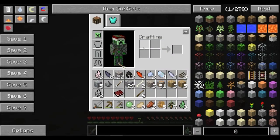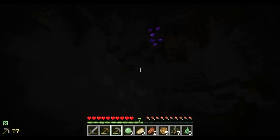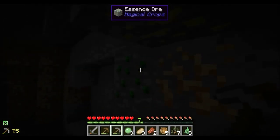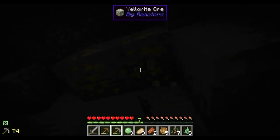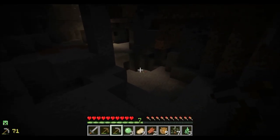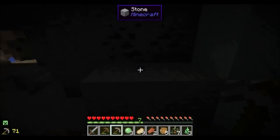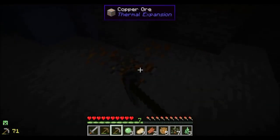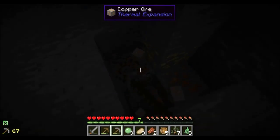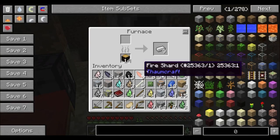There's so much stuff that we can do once we get an iron pick. And I didn't grab my iron - hopefully we can find our way back. Essence ore - we need a pick cause that's what you can use for magic crops. Oh my gosh, so much ore. Alright so I'm just gonna finish mining out this cave and I'll jump to when we make it back to the house.